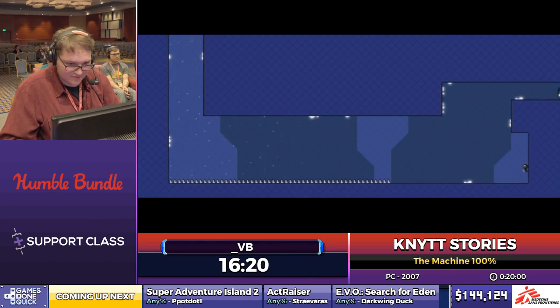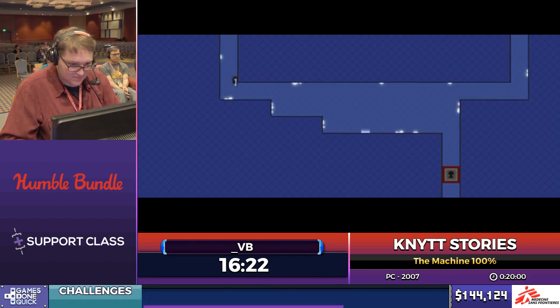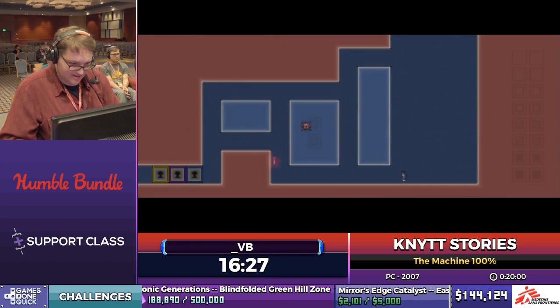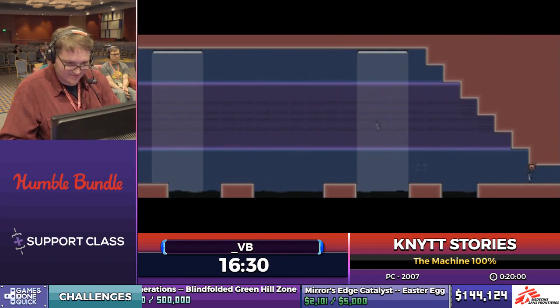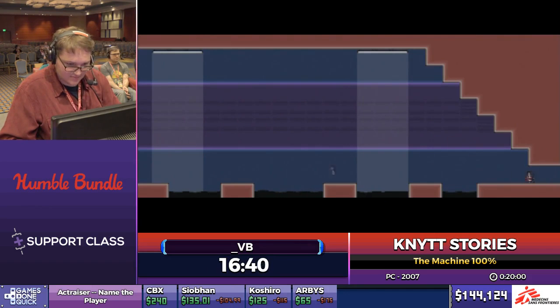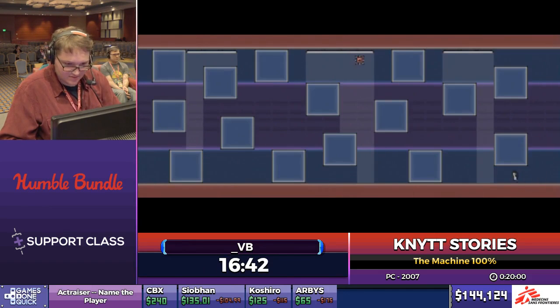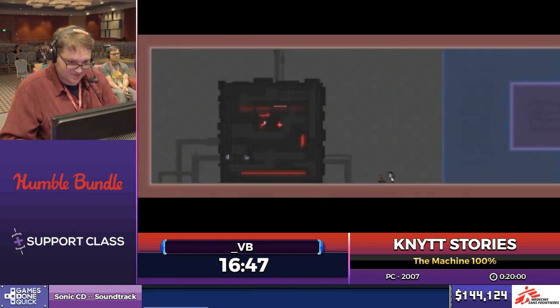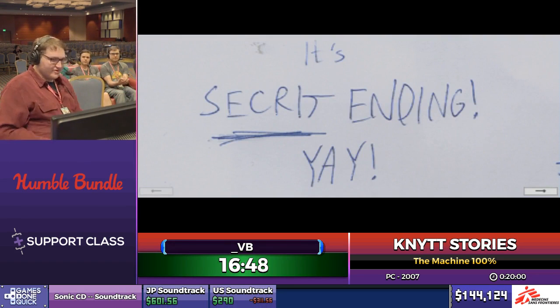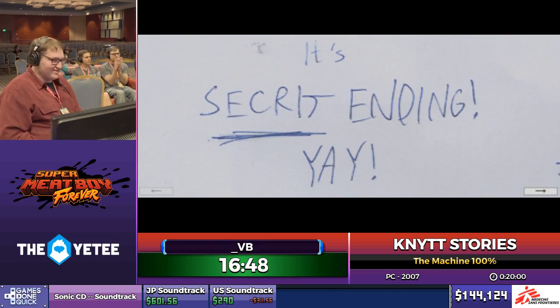That was a sick death. You mentioned you can only get those keys on the normal difficulty — what do the other difficulties change since all damage kills you instantly? It changes... normal adds more enemies and some obstacles are harder. That was a speedrun — that was to the secret ending.